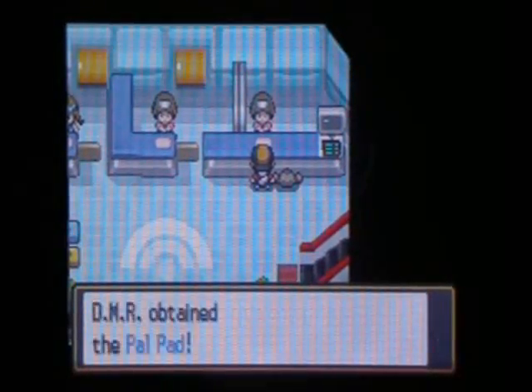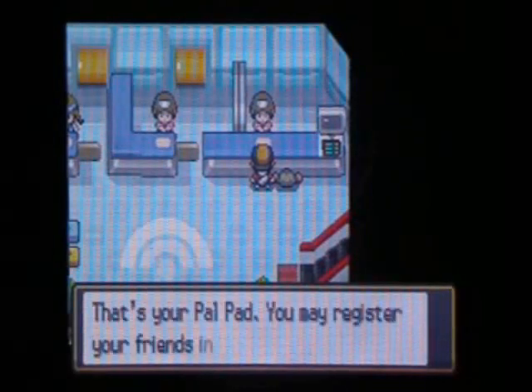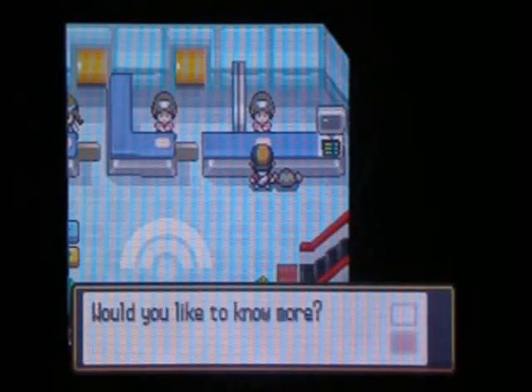So I'm gonna show you how to — basically, you get your Power Pad here, and how to get your friend code, get on Wi-Fi, and basic stuff for Nintendo Wi-Fi.